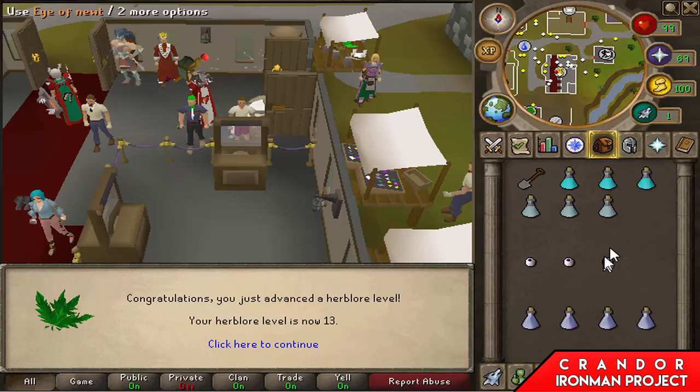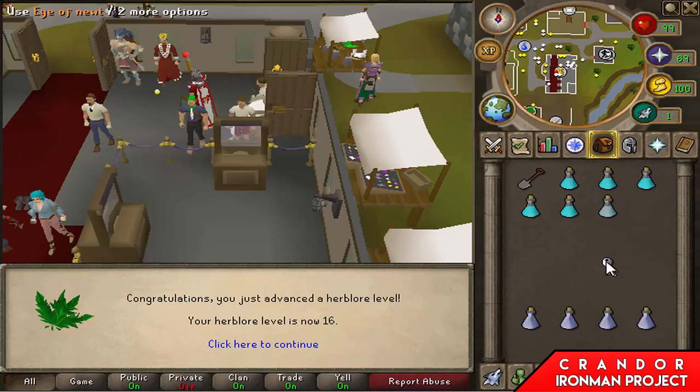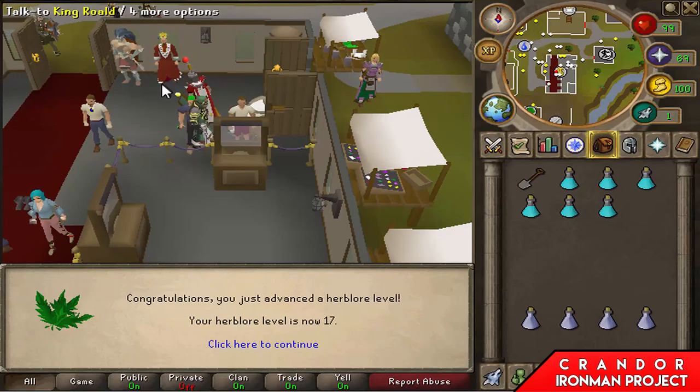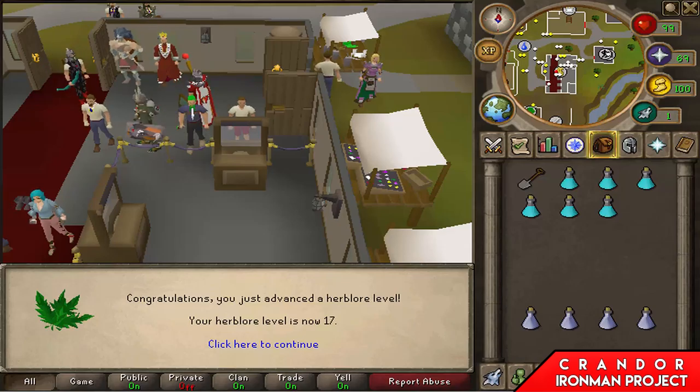They're not super attacks but it's a start I guess. Anyway, once I've got to a high enough level I'll be able to do prayer potions - I think it's only level 38 you need. Once I've got prayer potions I can basically do anything in the game.